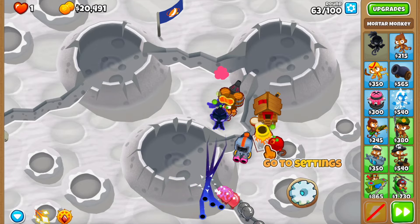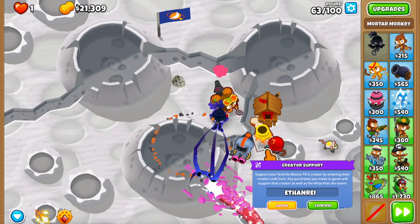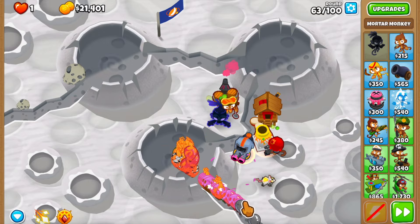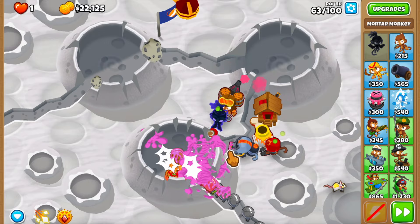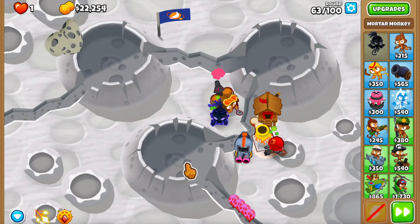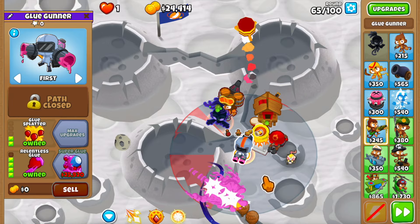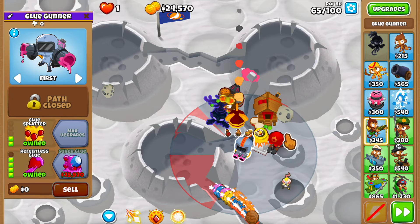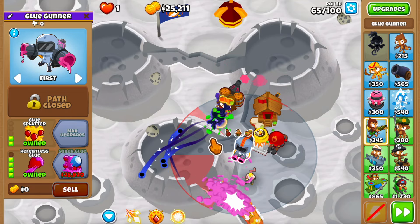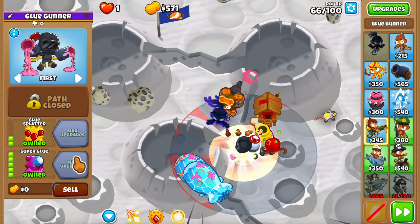It starts gluing them here at the start and then I glue them right here - and yes, if the explosion is nice and it holds the correct bloons - yeah, that's a lot of DPS! Looking at these balance changes I do have a question: why would you ever want to buy the top path on this thing? The whole idea is it needs to hit as many bloons as possible and then the explosions trigger. Let me just buy the super glue now since we have the money.